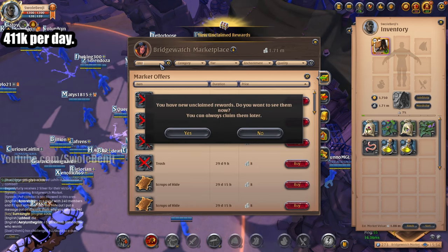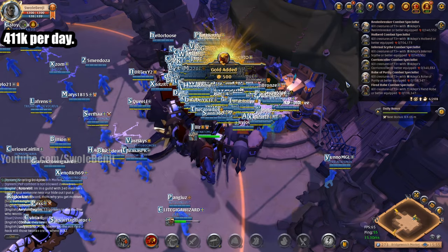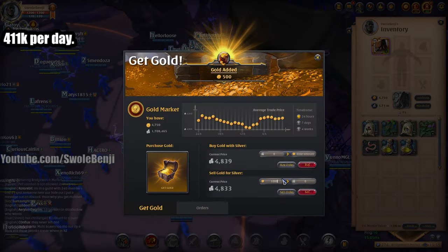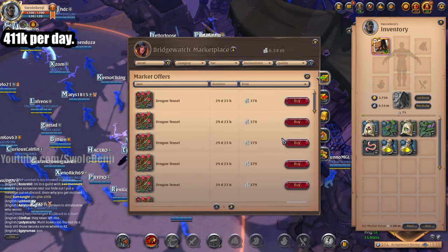Oh look, I got a reward — a referral reward! One thousand gold, baby. And then we just sell that immediately. One thousand gold — I just made 4.8 million silver. No no no no, I'm not trying to be mean. Okay. Teasel is basically the same price, a little cheaper actually than burdock. Again, that goes up and down.